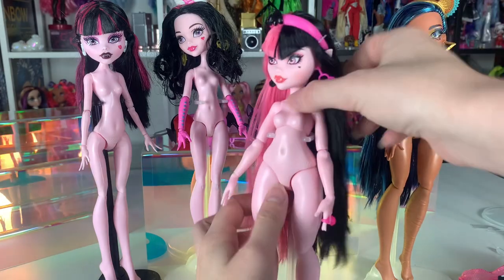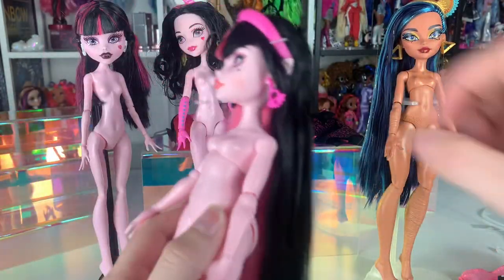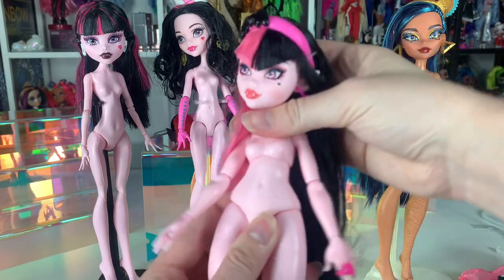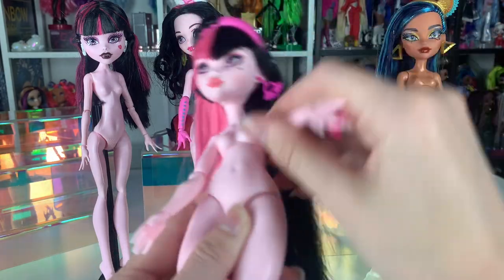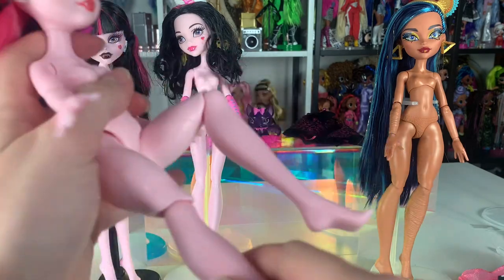Somebody asked me on my TikTok, so I'm going to answer it here in this YouTube review. The articulation on the chest actually does spin all the way around — so it's a full range of motion at the chest. And all the other joints are fairly comparable to the originals. You can hit a right angle here — just everything you're used to with Monster High.